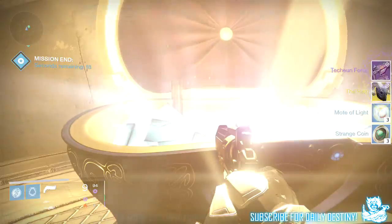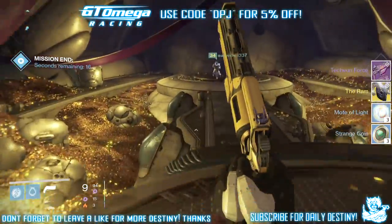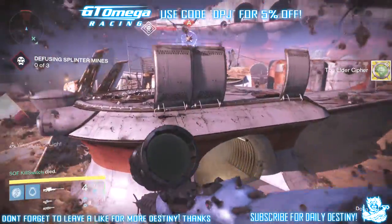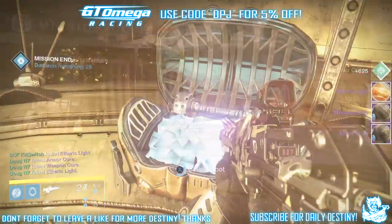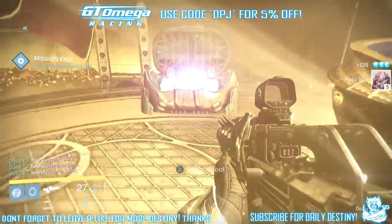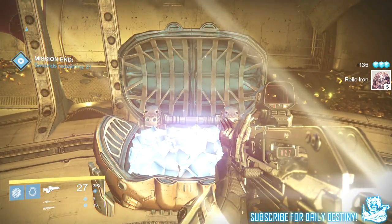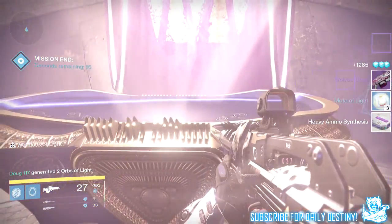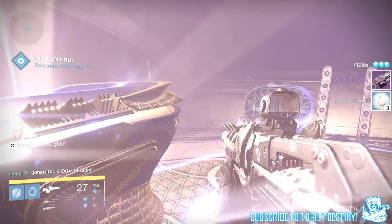Also from the 34 on my Hunter, I got the Ram warlock exotic helmet — absolutely incredible. Moving on to 35, I got the Elder Cipher again, meaning the second time I've gotten it in two weeks. I also got an affiliate light, an armor and weapon core, five relic iron, a heavy ammo pack, three marks of light, and the Wolf's Bane queen heavy weapon. Not bad at all on my Hunter.